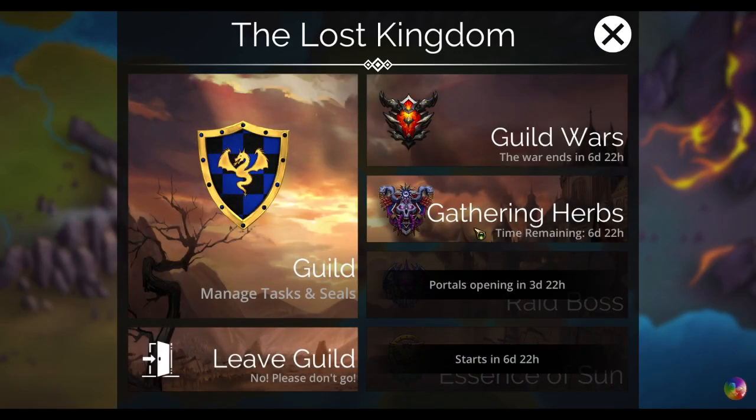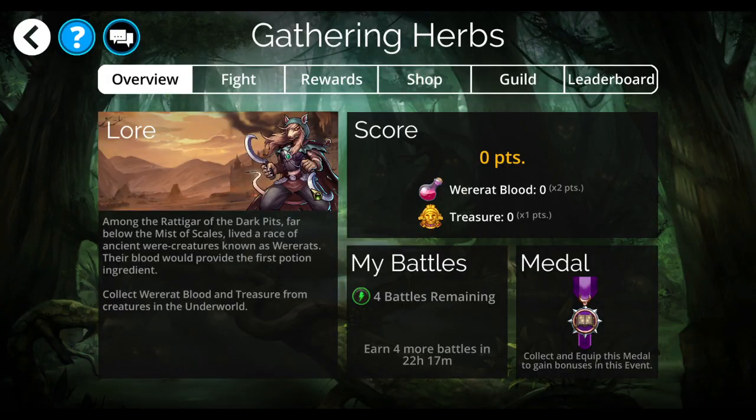Let's get into the Gathering Herbs event here. The point values are: the three were-rats that we can run into give four were-rat blood each. The hex-rat gives three treasures. Zero-dar gives four treasures. Zero-dar, hex-rat, and Sledge-Paw each drop a variable number of treasure. I will put that on my thumbnail for the video as I did last week.